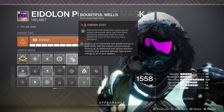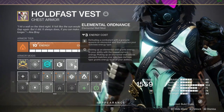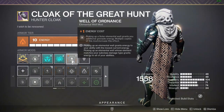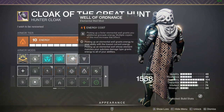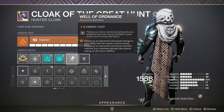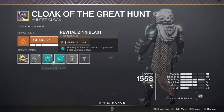I have Bountiful Wells so every time I spawn an elemental well I spawn more of them. I have Elemental Ordinance on twice, so trip mine kills spawn elemental wells. And Well of Ordinance means picking up a solar elemental well grants additional grenade energy. Every trip mine kill spawns two or three elemental wells, giving you a huge amount of your grenade, melee, and dodge energy back.